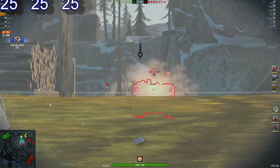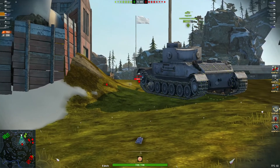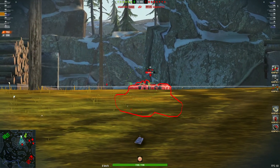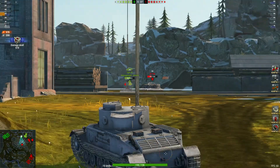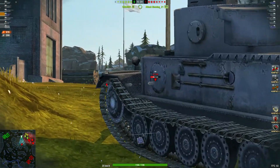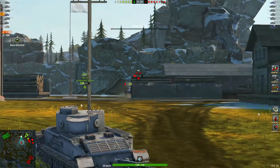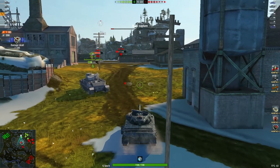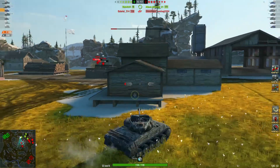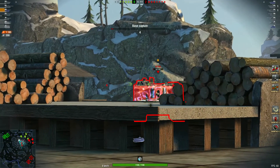I believe this is in the store at the moment — this and the T28 Concept for 8k gold, which is a very good deal. It comes with a camo, garage slots unlocked, and avatar times five XP. Overall it's a great deal in my opinion. The tank on its own is 6k gold but doesn't come with a legendary camo, so I recommend you go for the bundle deal — it's definitely worth it.